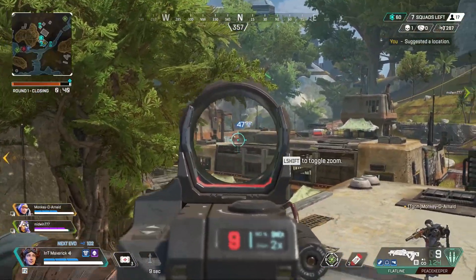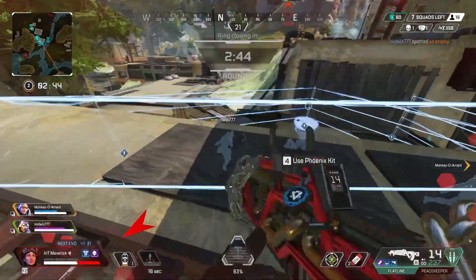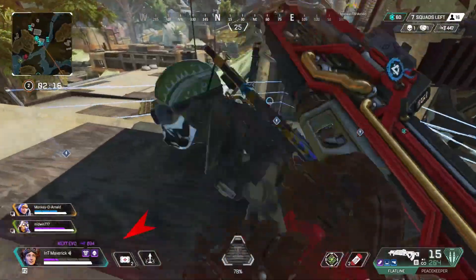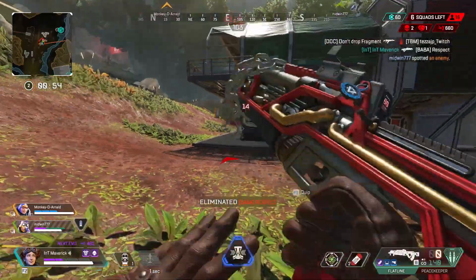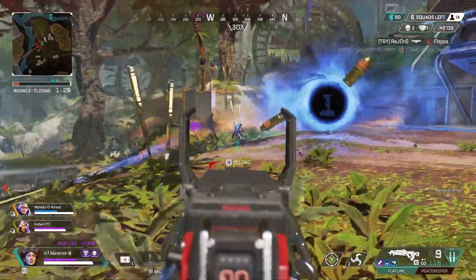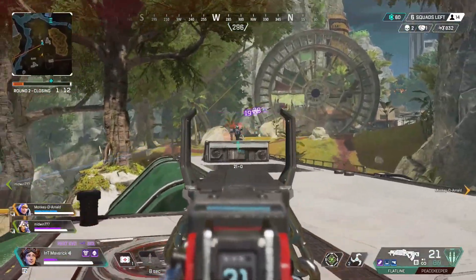Let's cover the basics. When you have gold armor you get times two of syringes and shield cells, so using a shield cell will replenish your shields by two and syringes will get you double the HP. With the evo shield you go white, then blue, then purple and eventually red. With each damage you output it charges your shield up through the rarities, upgrading as you go.